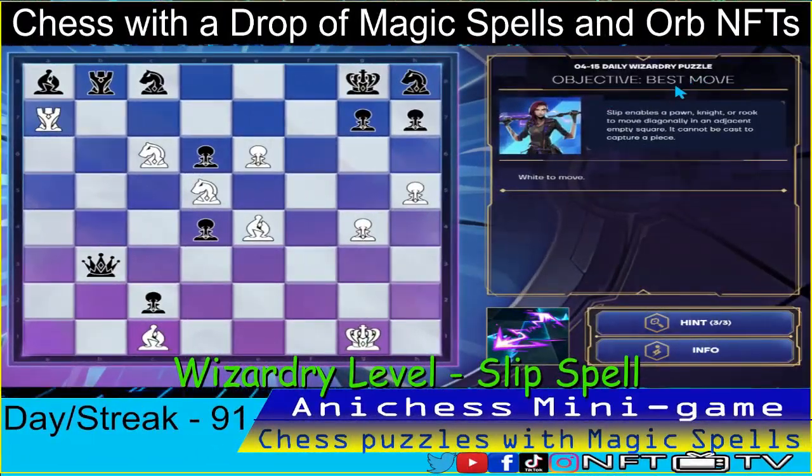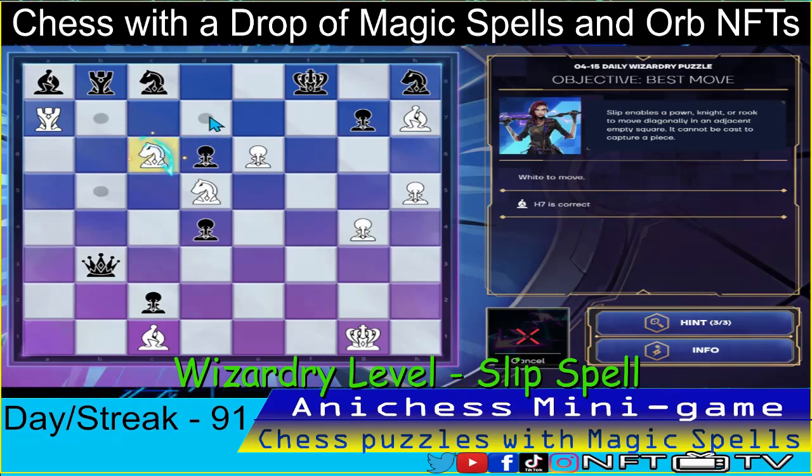Moving on to our wizardry level, we have the objective best move and slip spell. Our first move here is to check, sacrificing this bishop at E4, capturing the pawn in H7, check. That's correct. Our second move, slip spell to our knight in C6, moving it to D7, check. That's correct.